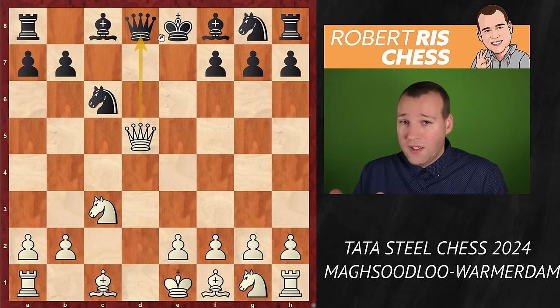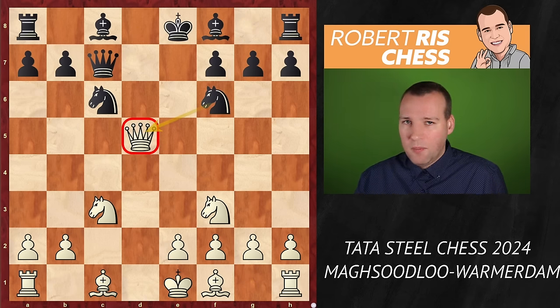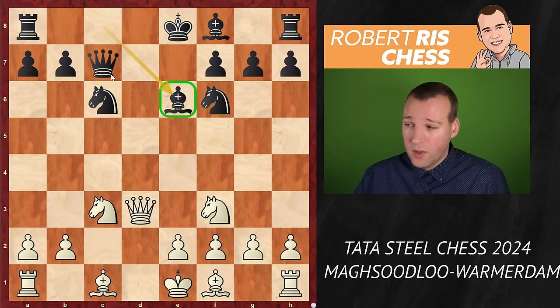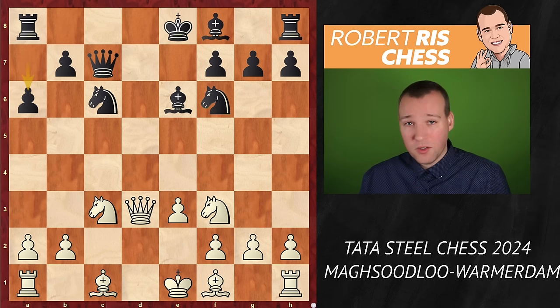The pawn on d5 can of course not capture because that hangs the queen on d4. Queen goes back to d1, you take the pawn on d5, and here queen takes d5 is played — you're a pawn up, you even offer the exchange of queens. So it looks at first like things have gone horribly wrong, but with the move queen c7 you're avoiding the exchange of queens. After knight f3, black goes for knight f6, attacking the queen. Black gains some time, and the queen goes back to d3 — maybe not the most logical move, but the top choice of the engine, so probably still part of Parham's home preparation.